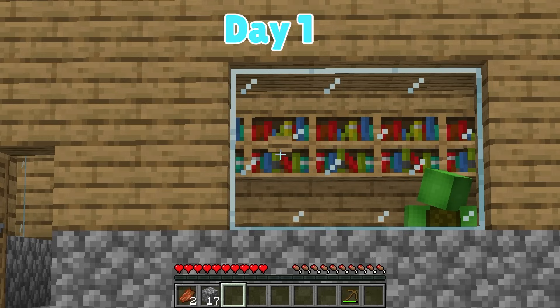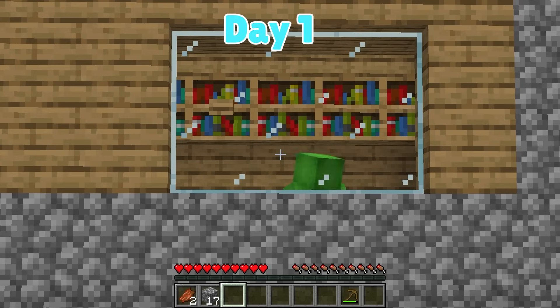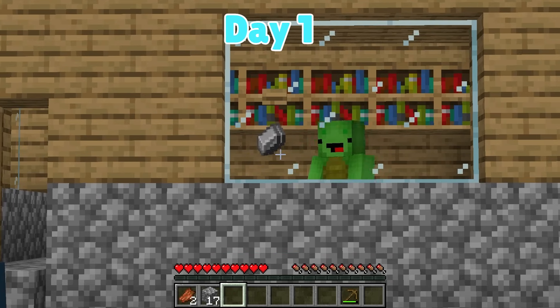I'm going to push the button without crossing the line! Click. I saw something — there's a secret chest! How cool! I'll loot it. It has five iron ingots! Awesome, we're lucky!